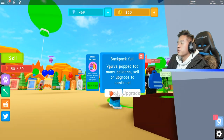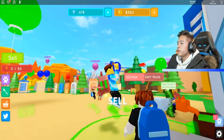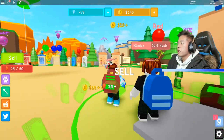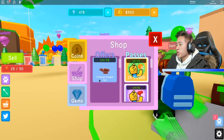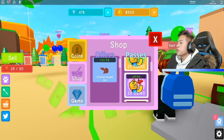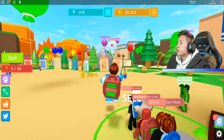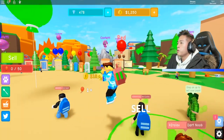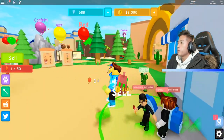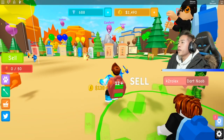Confetti dart — was that me or somebody else? Backpack is full already. Can we pop this with one pop? Takes like three now — that's not bad. We're getting our money up. Okay, in the shop we can buy the Crimson Dragon, two times the coins, two times the gems, and VIP. Our backpack is way too small, but we're killing it, baby.